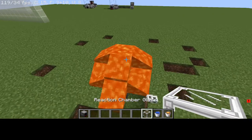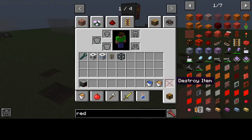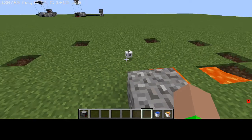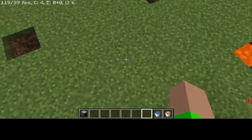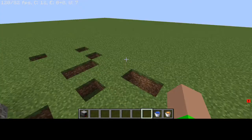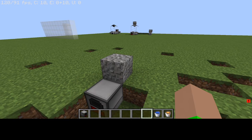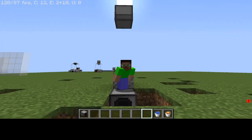And it blew! The reaction chamber exploded — it destroyed the housing, destroyed everything around it, and turned what was left into gravel. So yeah, that's the explosion risk in action.